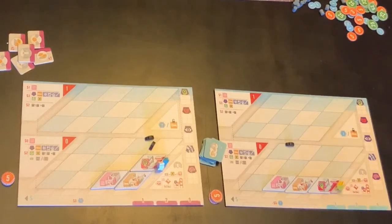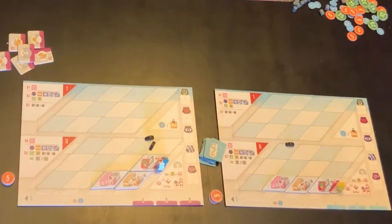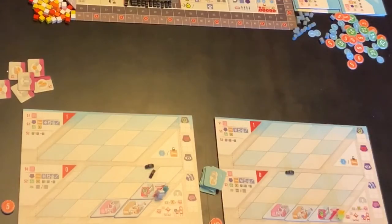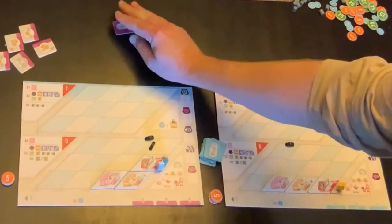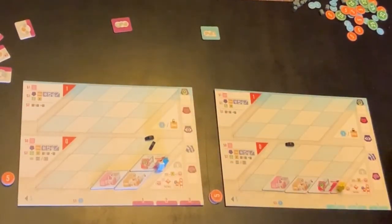I have already taken the specialty cards, so this player has a yellow doctor instead of a white one, and this player has a nurse added into his team. So let's get started. The very first thing that happens is each player privately will choose what they're going to do. So this player is going to go for the patients first up, and this player is going to build to start with.